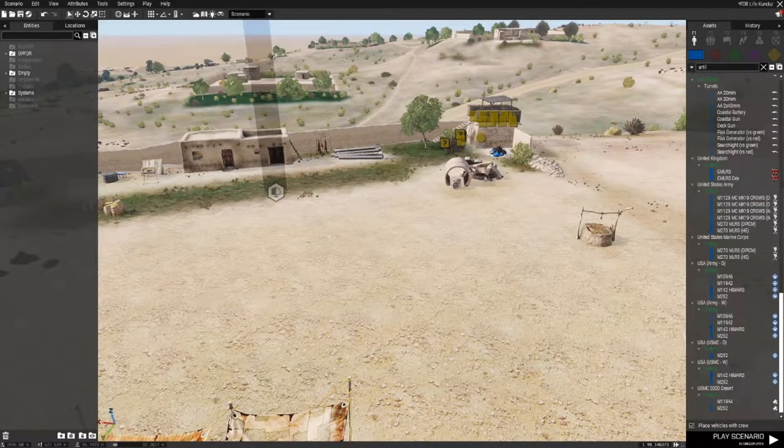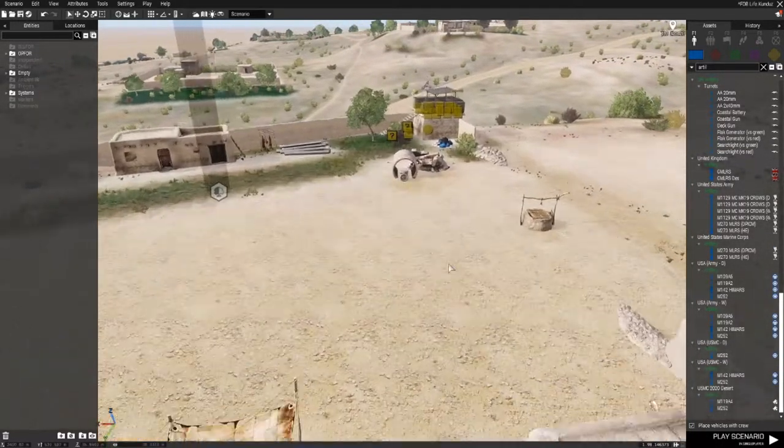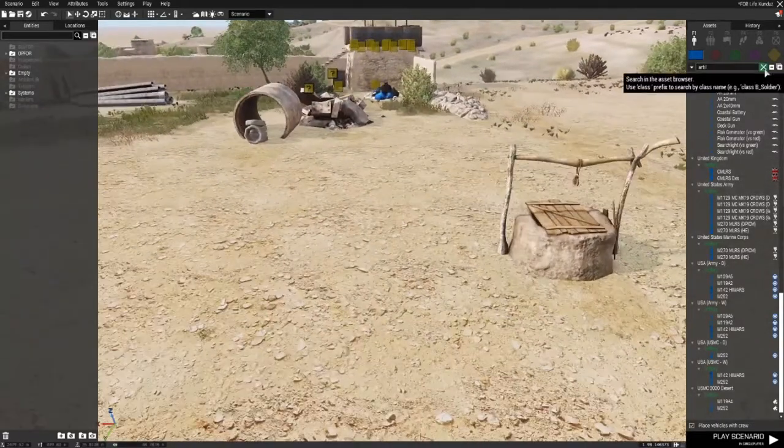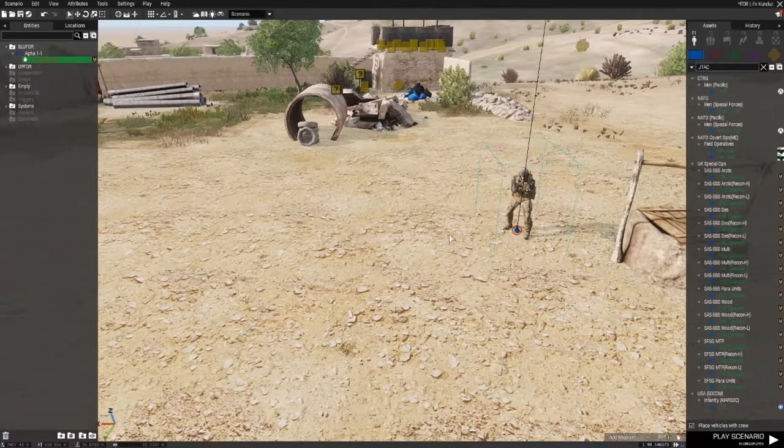Hi guys and welcome to my tutorial on how to call artillery in from AI. It's a lot easier than I thought it was going to be. First of all, what you're going to want to do is find yourself a soldier. I'm going to go with the JTAC, so just throw down any desert soldier — there we go, so there we got our JTAC soldier.